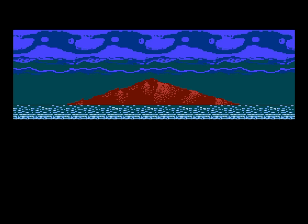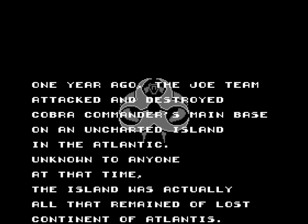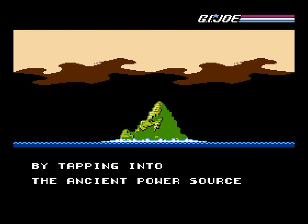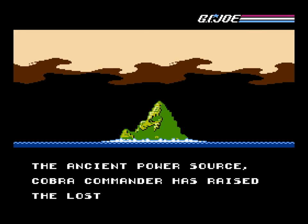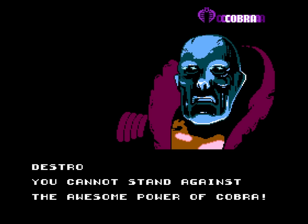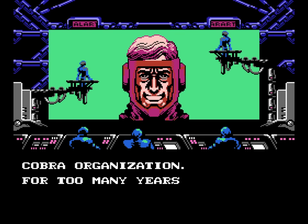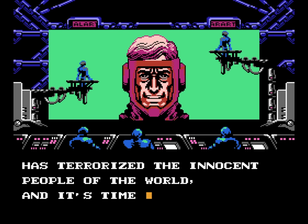The story picks up immediately after the ending of the last game. Even though you destroyed the enemy base and Cobra Commander with it, the explosion actually revealed an ancient Atlantean power source, which the bad guys then used to raise their leader and the lost civilization of Atlantis back from the dead. There actually is quite a bit more story peppered in here, which is cool — at least it's more specific to this Atlantis premise than the Real American Hero plot, which is a straightforward find-and-kill-the-bad-guys type thing.